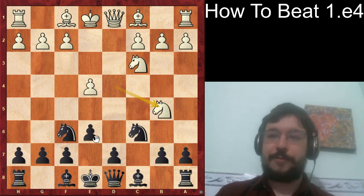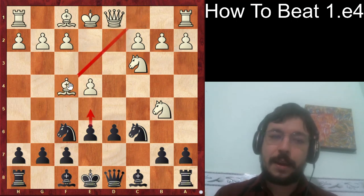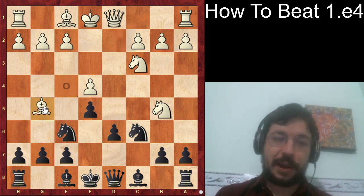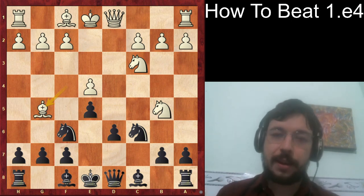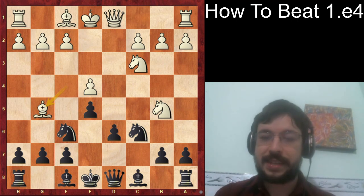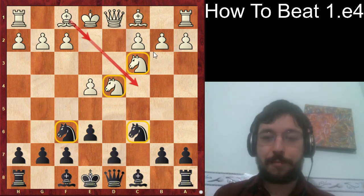There's also another option for a more advanced player: you can play d6 and then after bishop f4, e5, and after bishop g5 this does transpose into the Sveshnikov Sicilian, which is a better subject for a different video — but it's good to be aware of that transposition if you want to play d6. In any case, knight b5 is a move you're probably going to see more at a higher level of play.